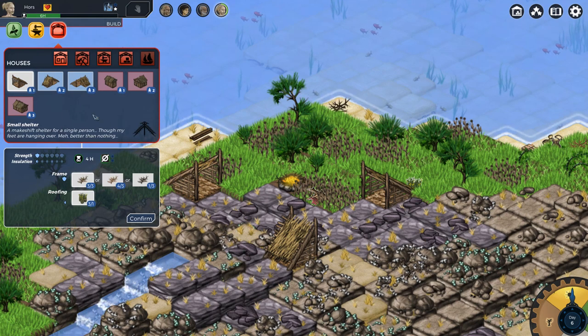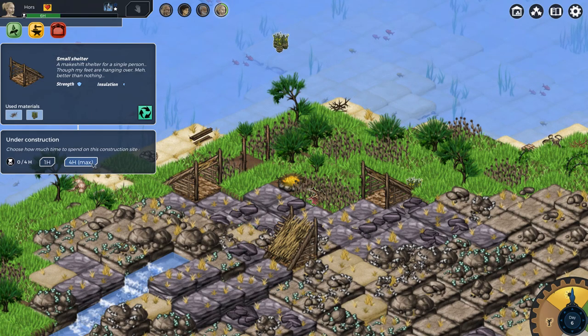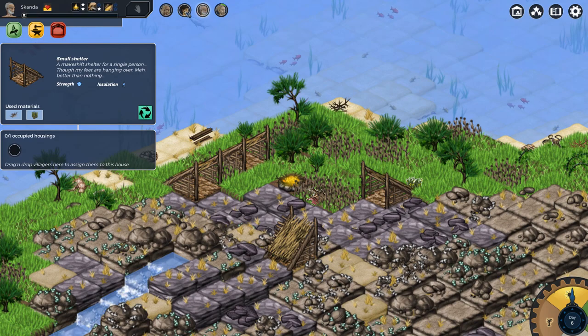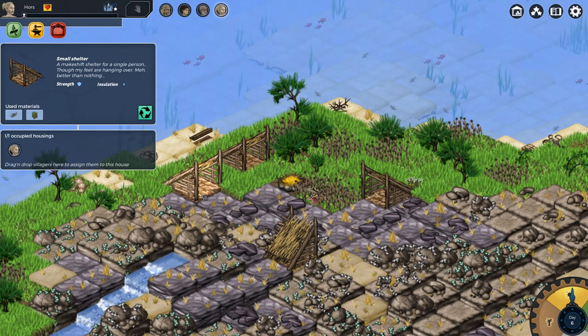We don't need to have a ton of lean-tos, we'll just take the one. There you go — spend four hours on it. Which is our new guy? So she's got a house, he's got a house, he's got a house. They've got kind of the same portrait. Alright, so if I'm correct, everybody should have a house now and we should be good to go.